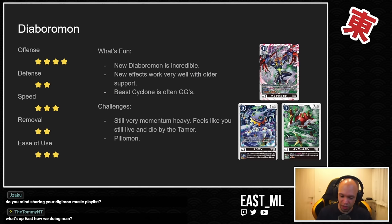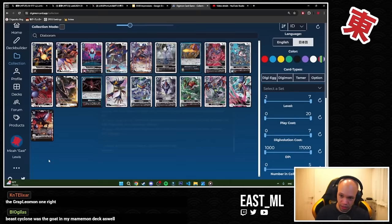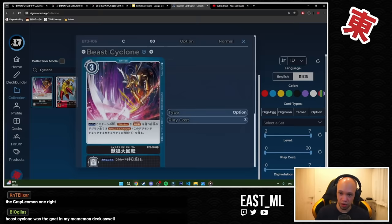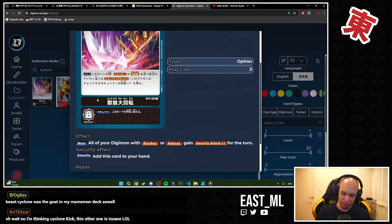Those effects are not once per turn — they can happen over and over, and you keep gaining memory, which is amazing. There's also an option card called Beast Cyclone. The new Diaboromon's tokens all have Jamming and Blocker, and Beast Cyclone is a three-cost option that says if all your Diaboromon with Blocker or Reboot gain Security Attack plus one. You can basically double all your attack power just like that.